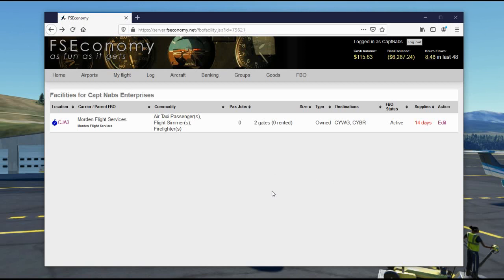The FSEconomy world generates assignments about four times a day, at random times. Just because there are no assignments right now doesn't mean the next run won't generate one. In general, the longer it goes without assignments being generated, the more likely you are to get more assignments on the next run.